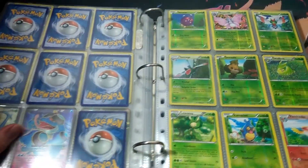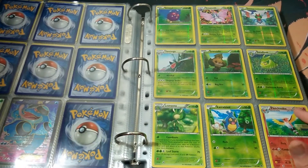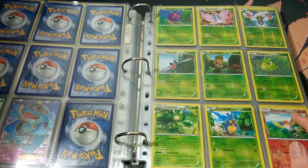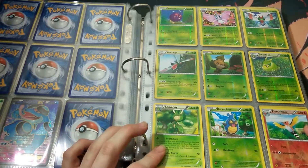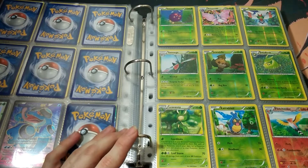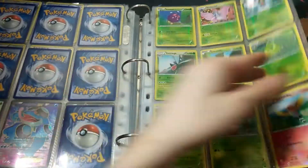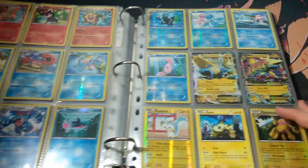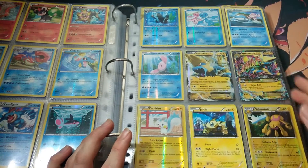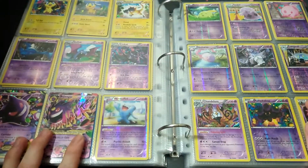Next one — Phantom Forces. This is my favourite set out of XY, I gotta say, love it. I opened so much of this set — I swear like probably six booster boxes worth, two sealed booster boxes, and the rest I just opened packs on packs on packs. To be honest I only wanted the secret rare Dialga, which I finally got and I'll be adding it to this right now — I picked it up the other day. Got Pyroar, Mega Manectric, Alomomola, Mega Manectric EX, Pachirisu.